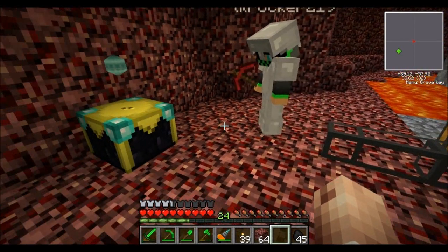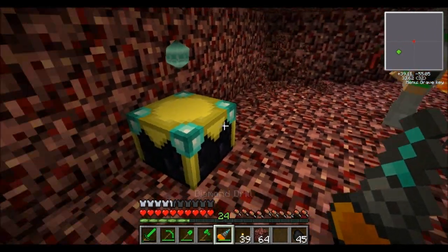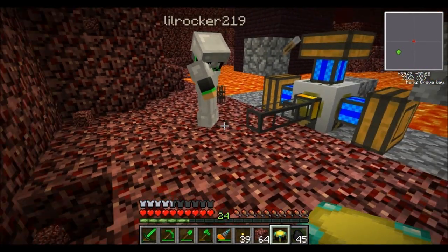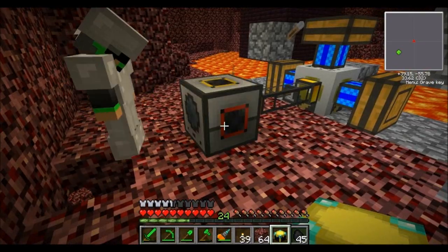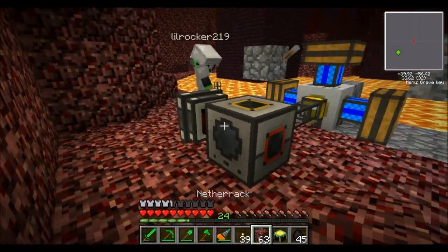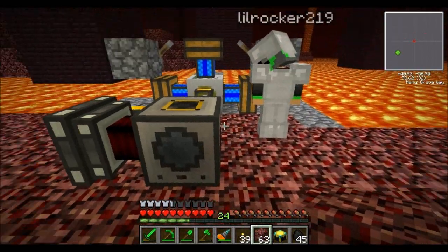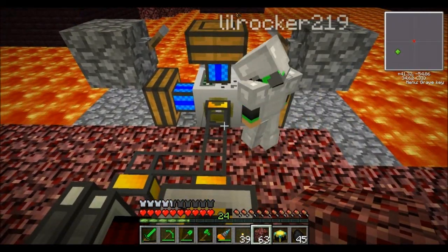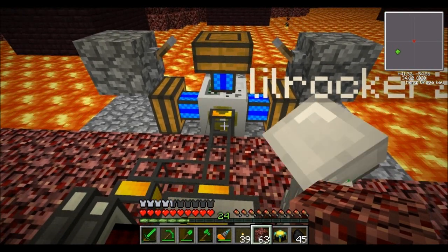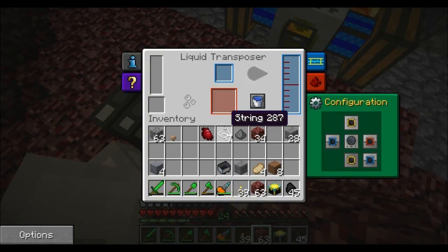We want it pumping into a liquid transposer. Put that there, put that there. Use this wrench and go like that. So when I turn this on it's going to put lava in and it's going to go into these two. This one's gonna automatically start — dang it, I kept forgetting something.